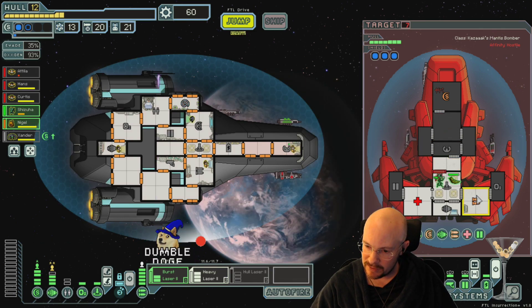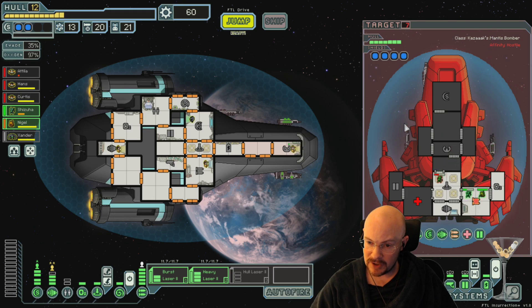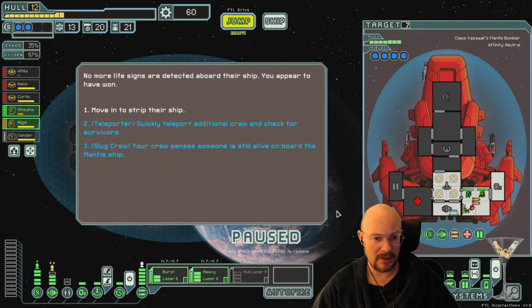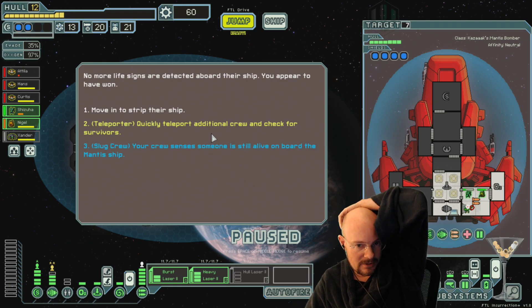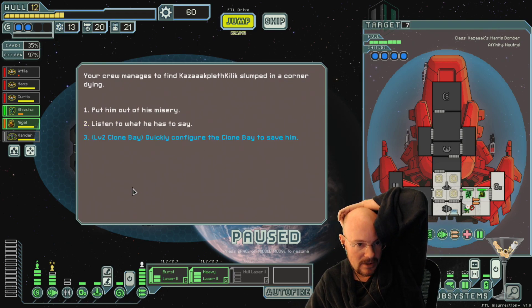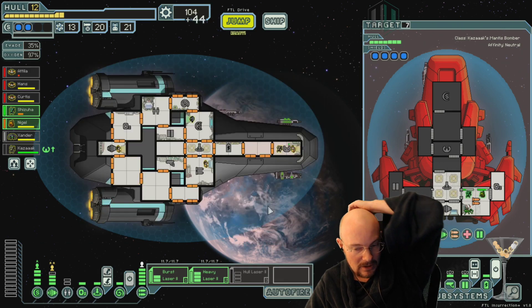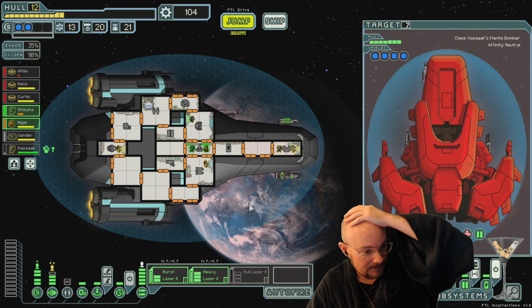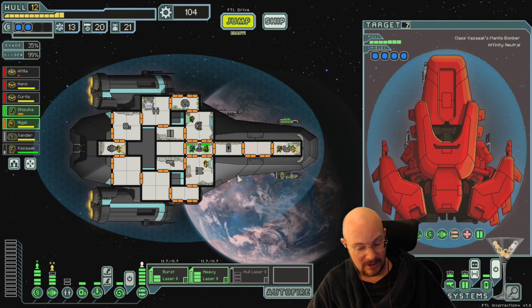Jesus Christ, how much weapon power was that? Is this only a three-power weapon? I don't know - that's two, I think. So I think this was something like a five or six weapon power thing. Oh wow, you gave slug crew a blue option for this - quickly teleport additional crew, check for survivors, quickly confirm the clone bait to save him. Holy crap, that was man, you made me earn Kazak there. That's for sure.